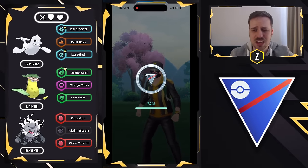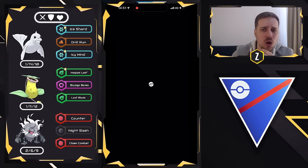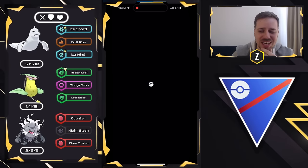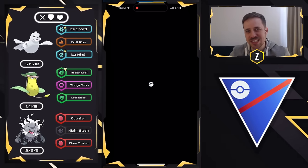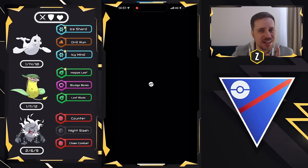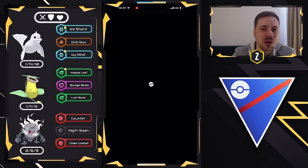This team did incredibly well for me overall today — climbed up to Expert as well. I hope you guys enjoyed today's video. This team is awesome, give it a try. Victory Bell with Magical Leaf is now the way to go, and give that Annihilate Close Combat a try as well. Thank you for watching — I'll see you in the next one.